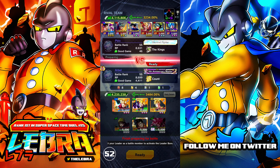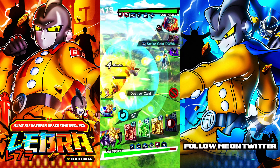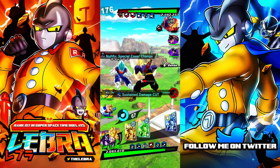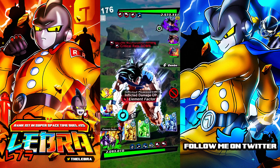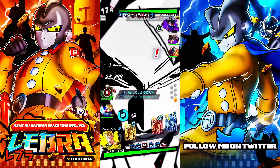Everyone's running Goku Frieza, UVB — every single match is the same team. I don't think double purple suits Keras though. Even though the reason I built Future Gohan defensive was for that reason exclusively, because I knew what was going to happen. But UVB is also in the meta here.